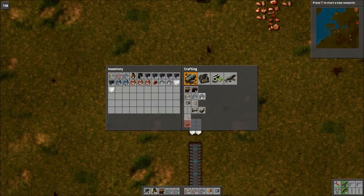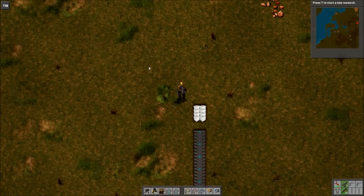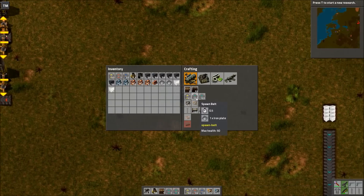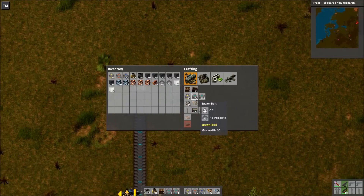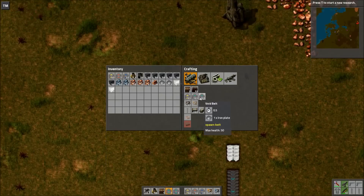It essentially adds two belts to the game, and there's no technology to unlock them. They're just available from the beginning, because it's intended for testing purposes. They just cost one iron to make each. We have a Spawn Belt and a Void Belt.